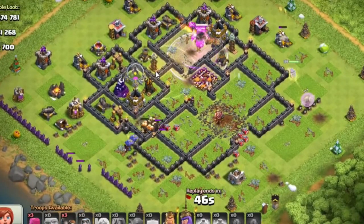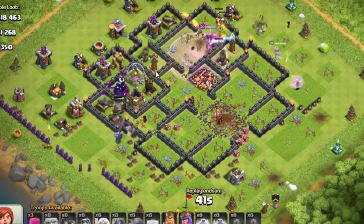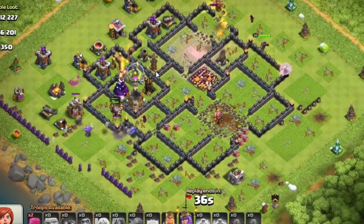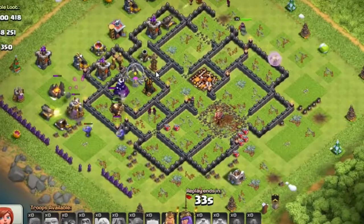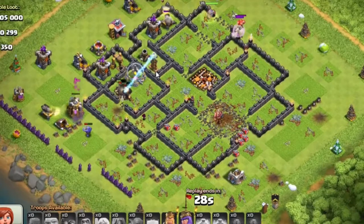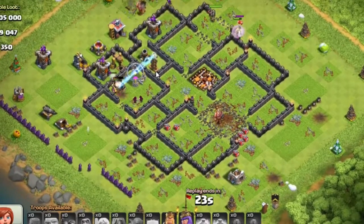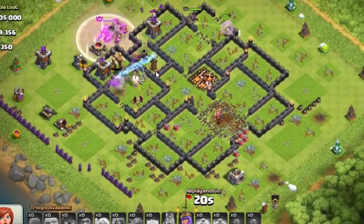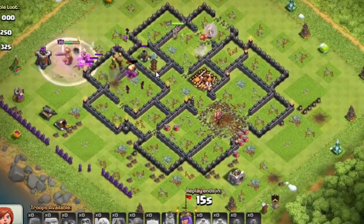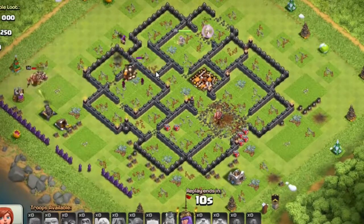You have to attack the base from an angle where you can either take out the air defenses with the troop you're walking — let the bowlers or queen take out the air defenses — or time it so the troops going through the core are taking out the air defenses before the queen or bowlers reach them. You really want to keep those outside troops alive as long as possible, because quite often they're the ones that survive the whole attack. With eight giants, eight valkyries, and eight wizards going to the core, that's sometimes not enough for well-designed bases, but the queen and bowlers have great reach shooting over walls from the outside.